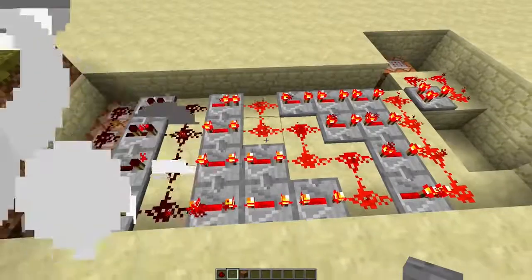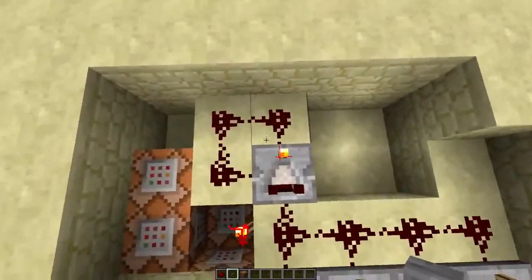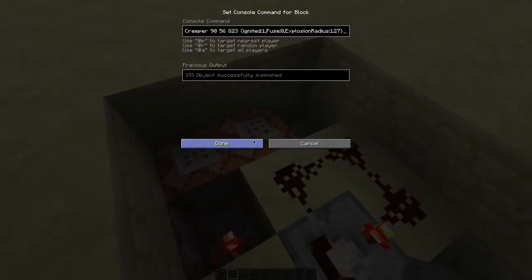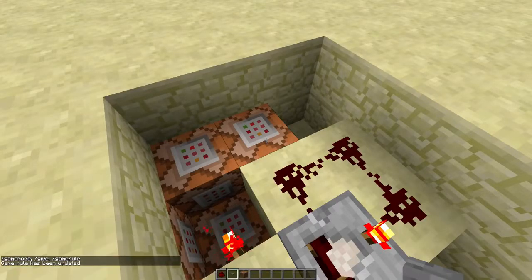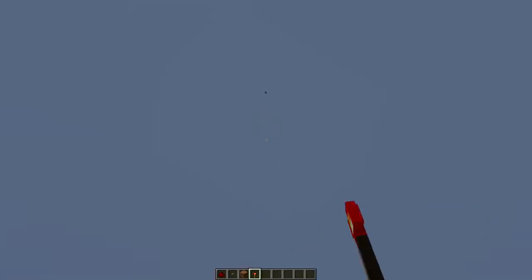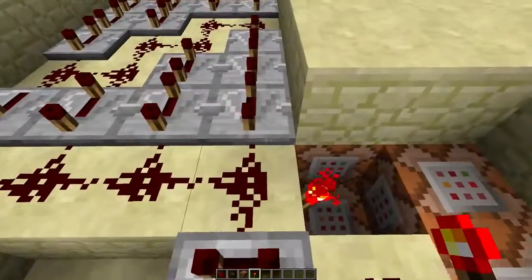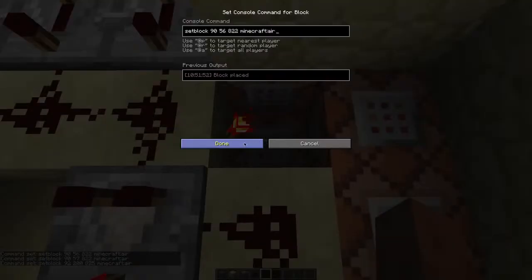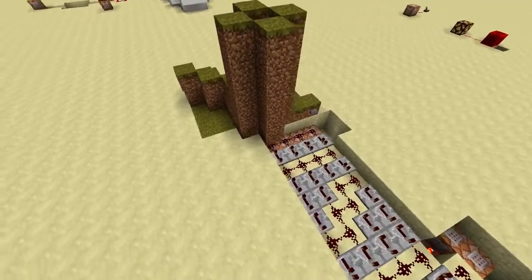These repeaters make sure this thing runs a bit longer. Over here is a clock that spawns a lot of creepers with a huge explosion radius. As long as your gamerule mob griefing is set to false, it will not damage your world. There are a few more command blocks over here — this one sets the block back to air so it won't crash your game when you get back over there.